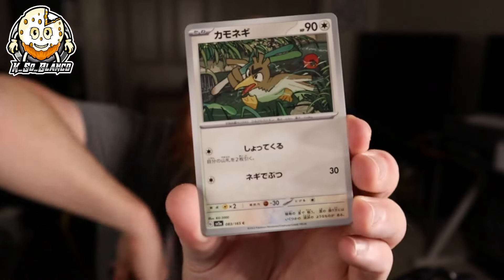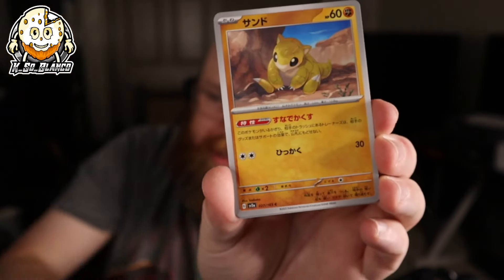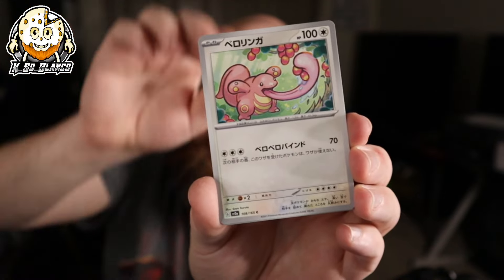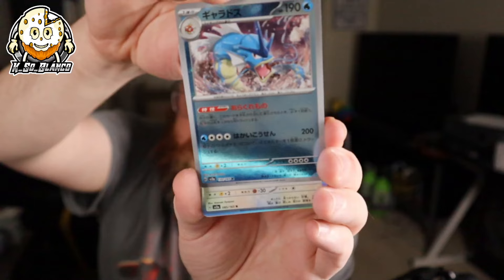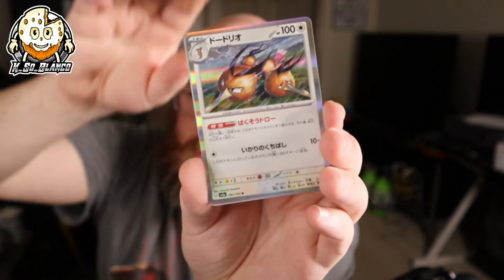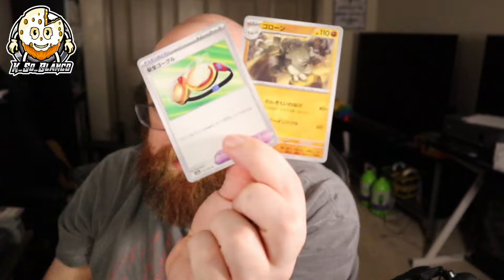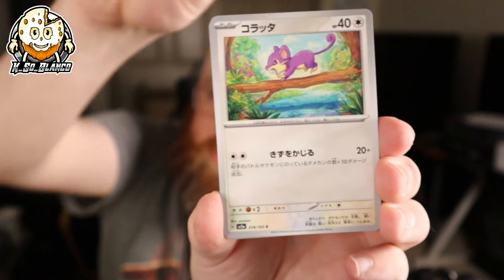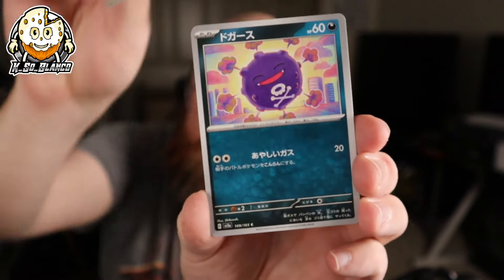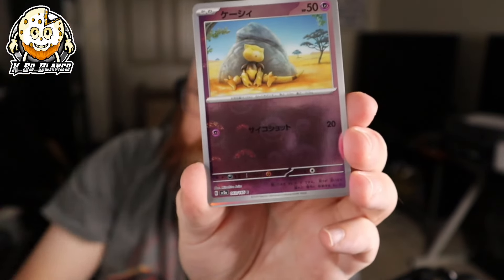We're chasing Erika, I believe. So we got Farfetch'd, Sandshrew, Lickitung. That is the Gyarados Pokeball. And Goggles. Mind you, this is from the left side of the box, because for whatever reason, the left side of the box never brings me luck — even though I usually get all the big hits out of the left-hand side.